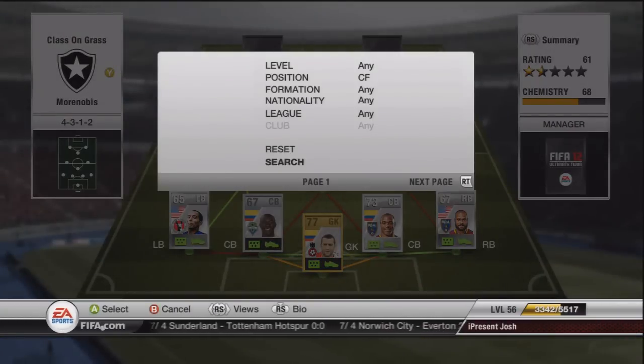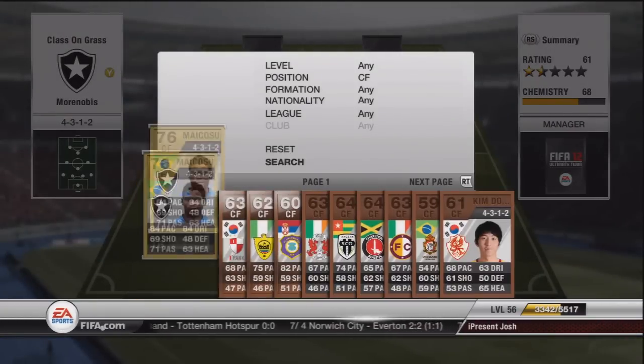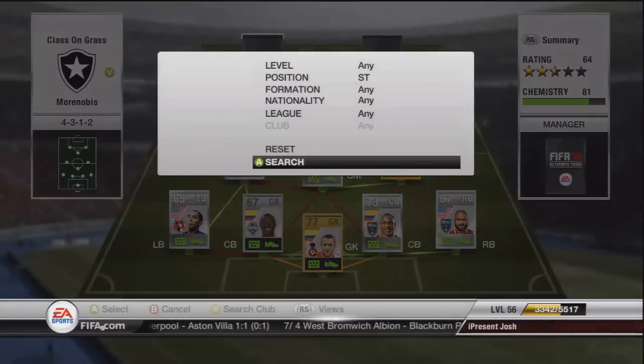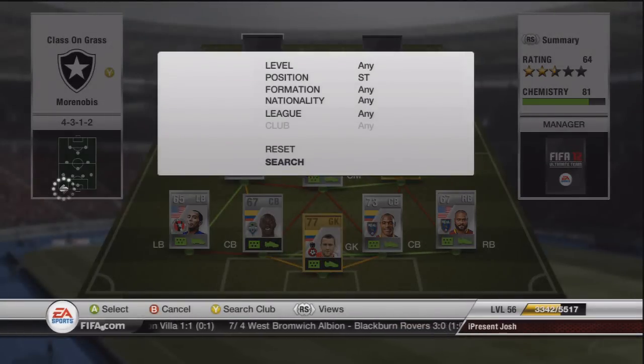Moving on to the centre forward position, we have a player called Maiko Swell — some people call him Maxwell, but I'm sure it's Maiko Swell. He's costing around about 800 coins, has 5-star skills, no traits, and his pace is 84. He's got 71 passing, 84 dribbling, and 69 shooting — though that's definitely a lie because he's a long shot monster. Turn him into a centre forward and put him right in.